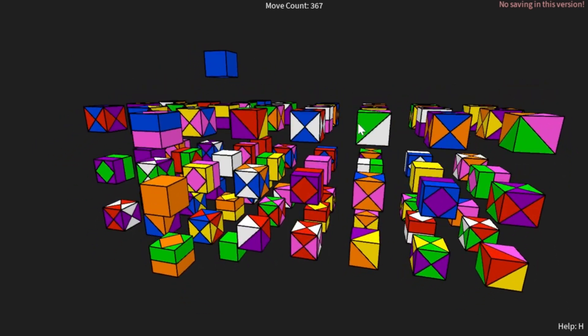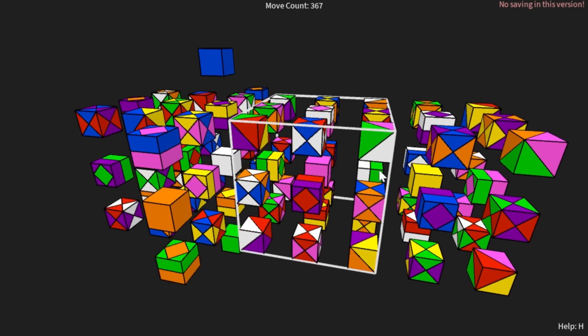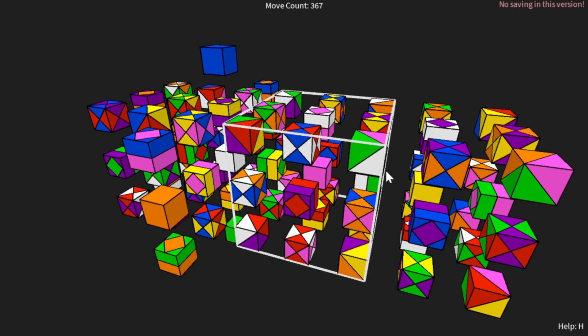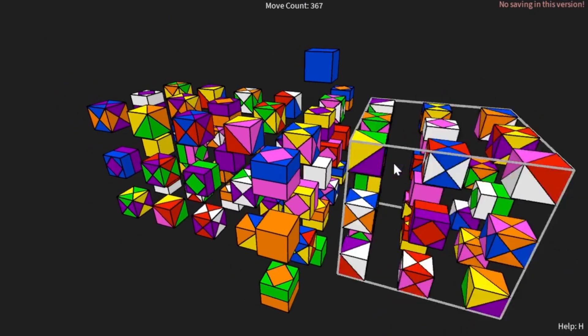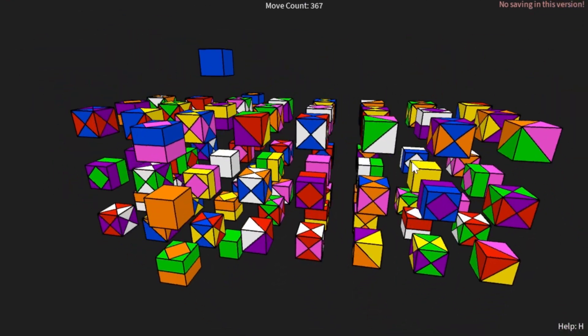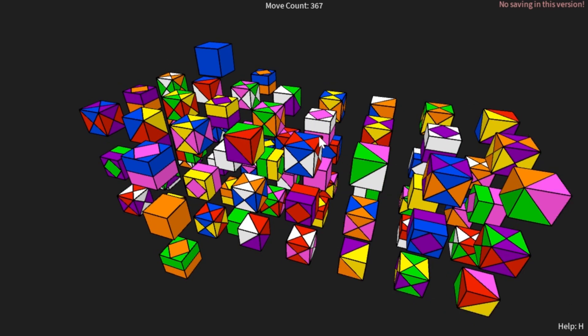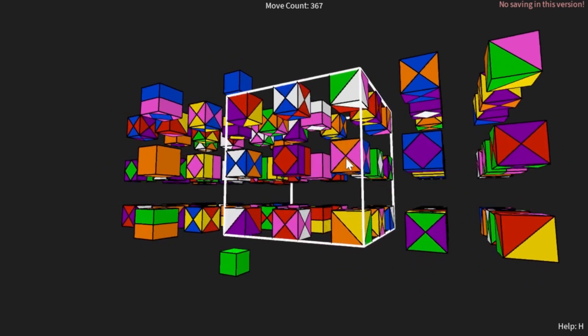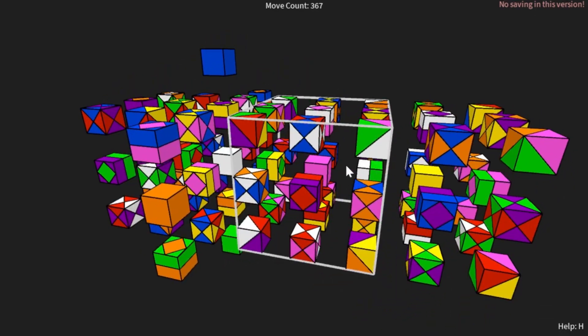Now I notice that if I did that same Z move like before — since I can't do Z moves on the I cell, I need to bring it out and then do a Z move. But if I do that same procedure, this white diamond is not going to touch the yellow; it's going to be facing the wrong way. So I need to actually move it in differently.